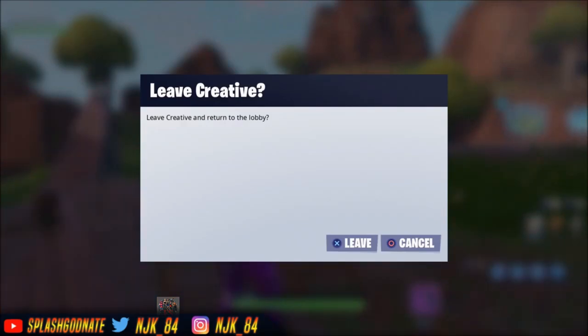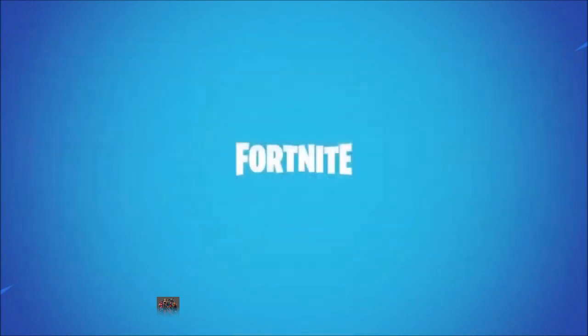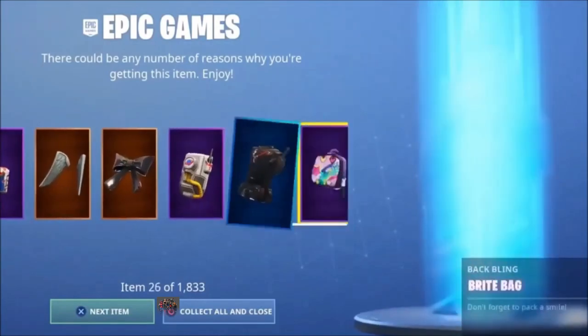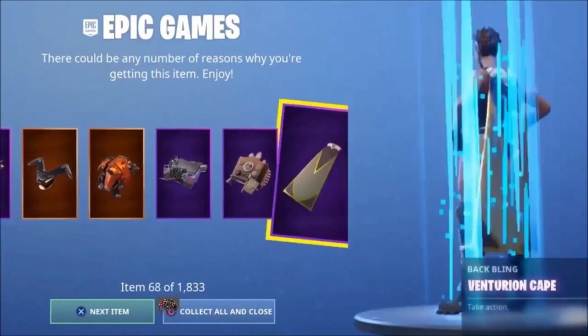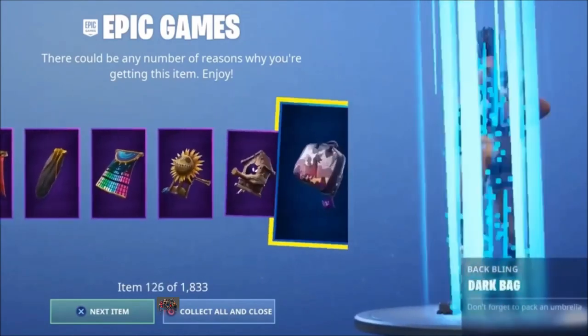As soon as I click Leave, I'm going to restart my game and load back into Fortnite — I'll be right back. Okay, I've now loaded back into Fortnite Battle Royale. I'm gonna show you guys proof that we have every skin unlocked. This is the easiest glitch to get every skin in the game — all 1833 items. As you guys can see right here, we have every skin unlocked. If you enjoyed this video, smash that like button, smash that subscribe button.